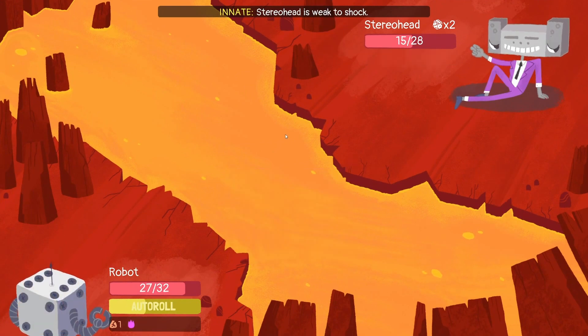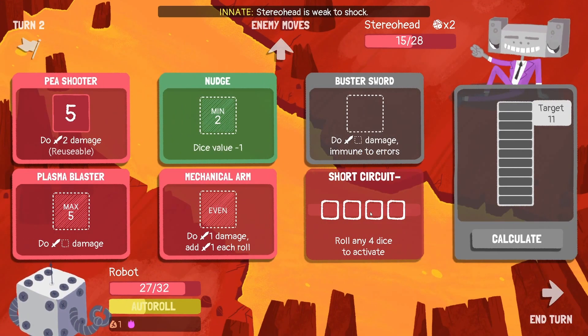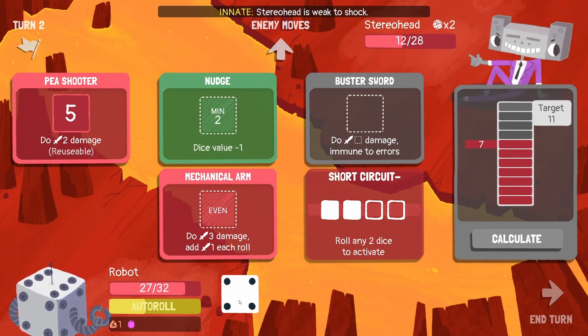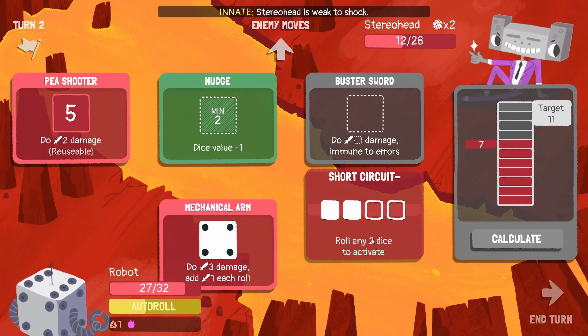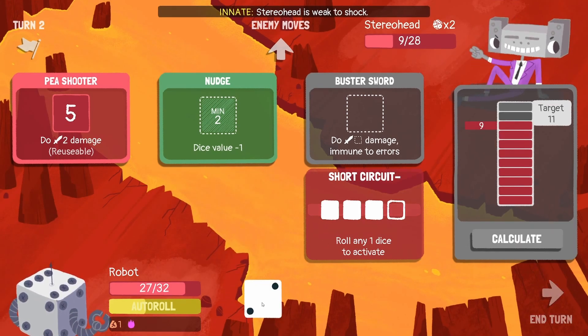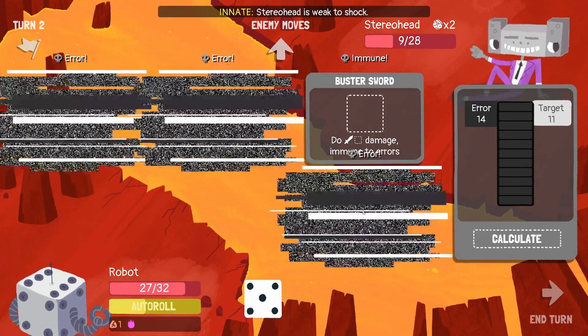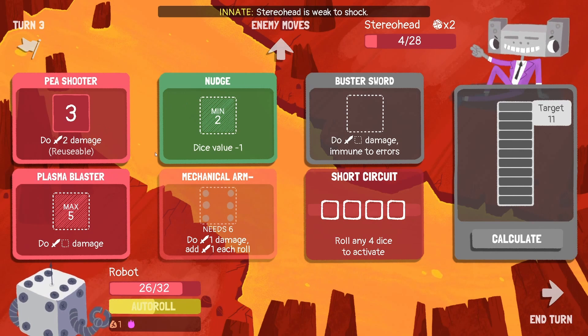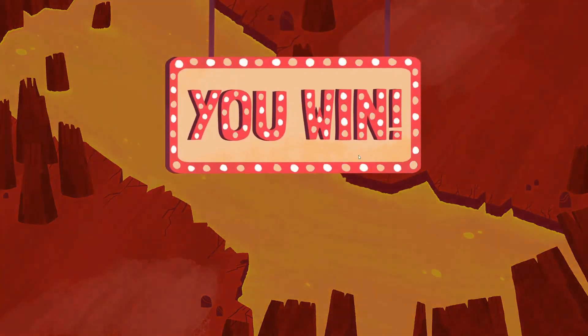Six, four - ouch. Max four, okay - so you can only do four damage. The short circuit is cool but it's not that powerful, though it will be really good when we get more CPUs. Three - put it in the plasma blaster. Four - that's not really what I wanted. Use the mechanical arm, calculate again - a two. Put that into the pea shooter and we get an error but we can still do five damage. Calculate five - he's dead! You win.